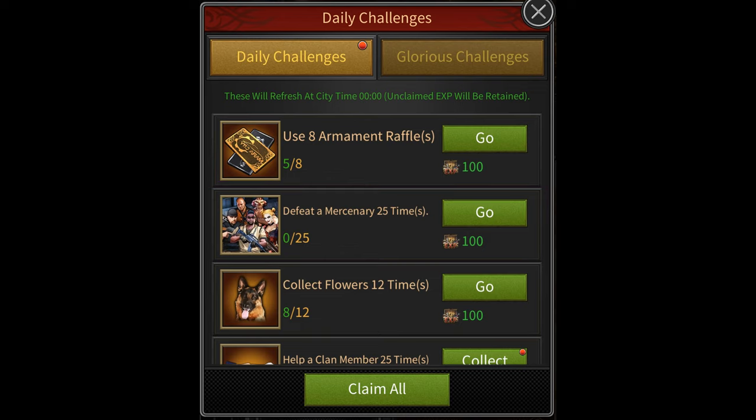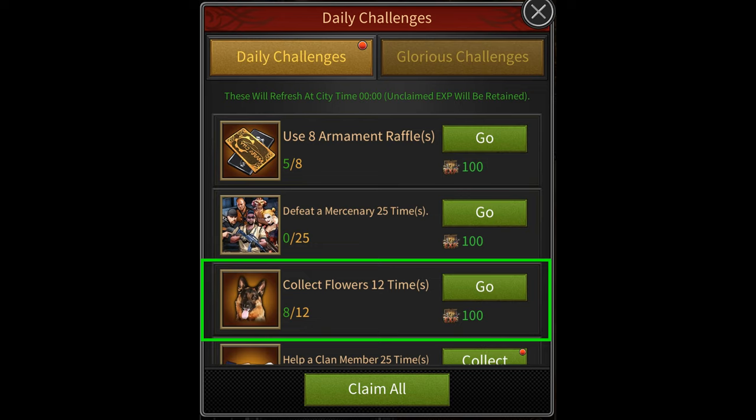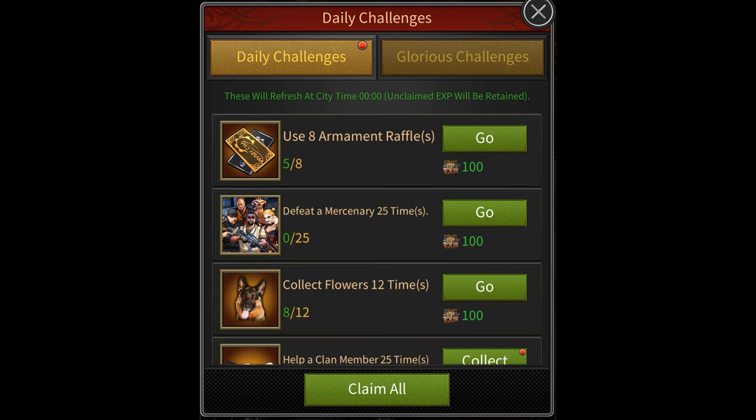The third task — collect flowers 12 times — is also going to be very time consuming because it's going to require you to log into your farm accounts at least three times per day. So basically if you do have a lot of farm accounts, it's going to be very time consuming to do all of these tasks every single day on them. You'll have to do them for at least 10 to 12 days to get the migration pass.